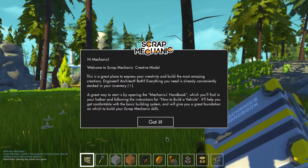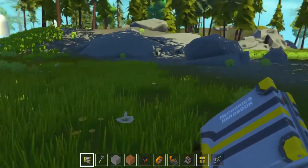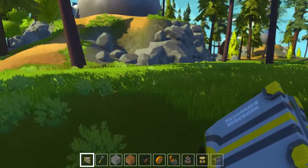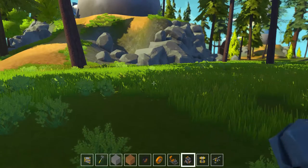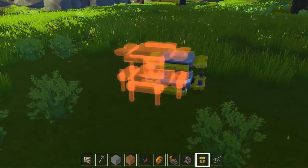Alright, I just introduced the game. I'm going to build a car - let's just do a car today. First, we're going to get this little lift right here, and then you can press the up and down arrow.